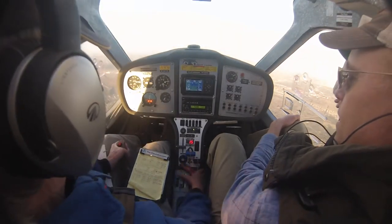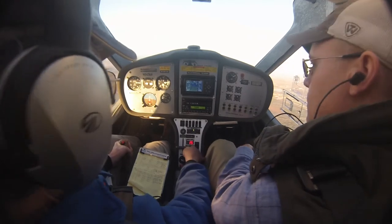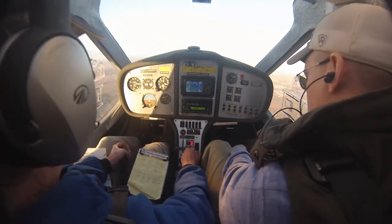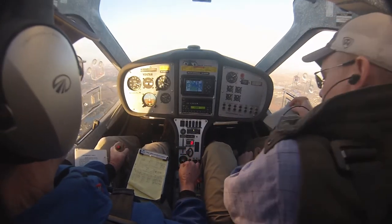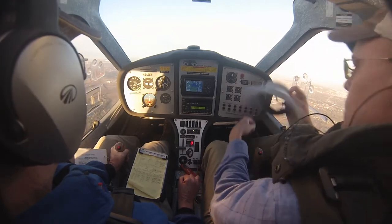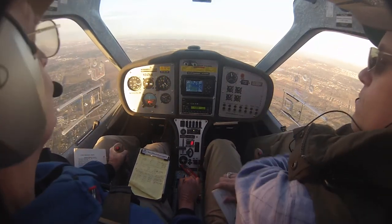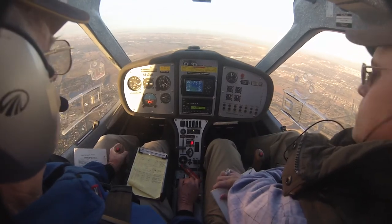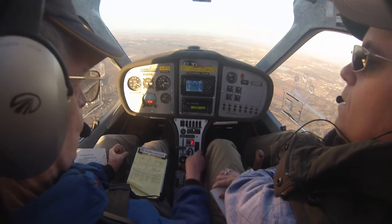Cessna One Eight One Eight Romeo at Galveston on the mission. Beautiful. Cessna One Eight One Eight Romeo — you know, it used to be that this airplane would give you — there's the ident, we're at nine hundred going to three thousand. Solid stall. Roger, you ready to contact? Miles off Galveston, maintain VFR at or below two thousand. One more approach to runway one four as a full stop? That's correct — approach to one four, maintain VFR at or below two thousand. One Eight Romeo.